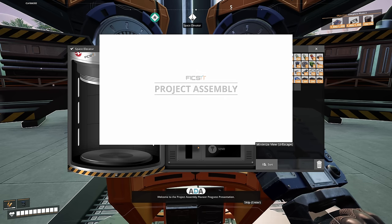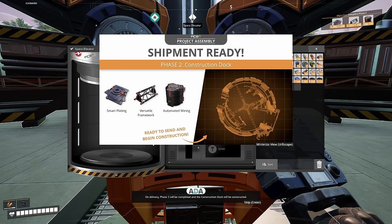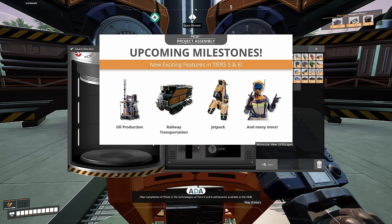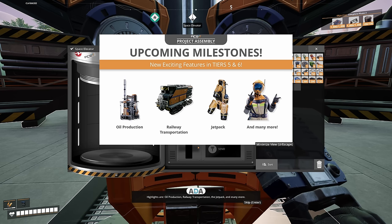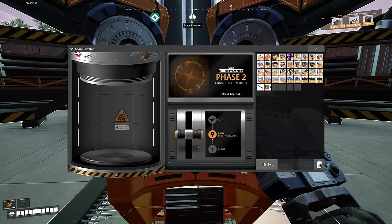Welcome to the Project Assembly Pioneer Progress Presentation. The phase two project part shipment is now ready for delivery. On delivery, phase two will be completed and the construction dock will be constructed. After completion, the technologies of tiers five and six will become available in the hub — jetpack, oil production, railway transportation, and many more. Completing phase three is your next main objective.